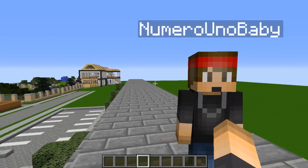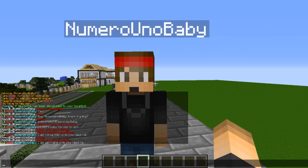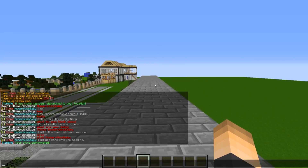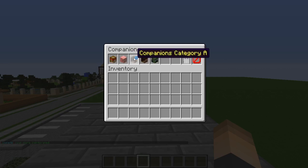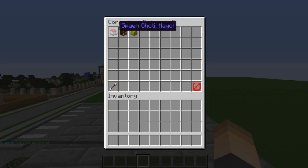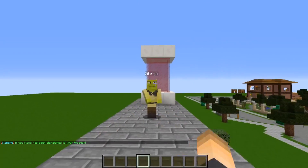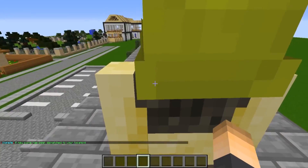You can only spawn one clone at a time, so you have to despawn your clone before spawning another. Go back into the GUI, click despawn, then you can spawn a new clone. Let's spawn a pet — going into the companions category, they have Shrek, Yoshi, Hero, Brian, Notch, Mario, Bob the Builder, and Pee-wee Herman. Let's go with my man Shrek.